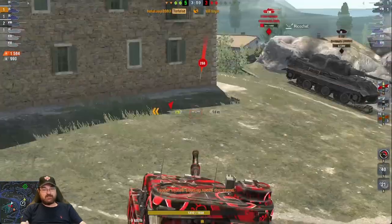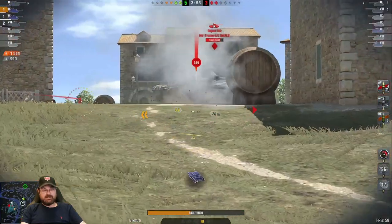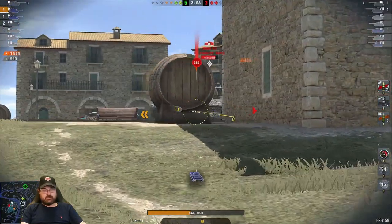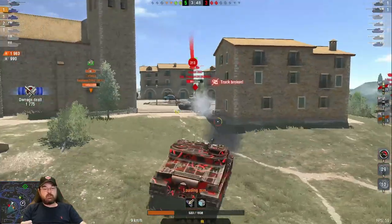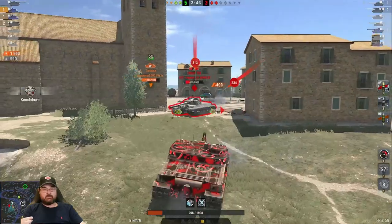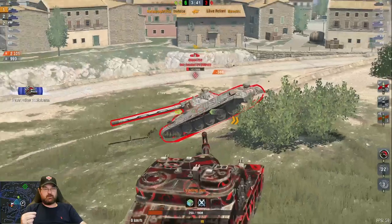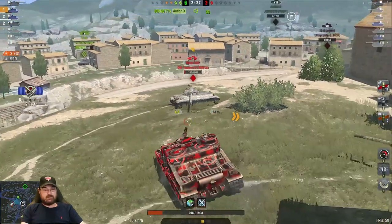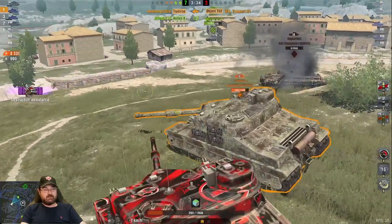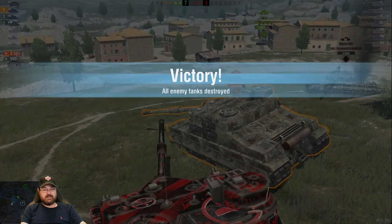Only two tanks left and we're just having a great time here. My toon mate is in such a good mood he's telling everybody to kill me because we were just laughing on the floor. You don't play the Tortoise like this generally, but you can — and that is the point. It is not the disaster that everybody thinks. This poor Object Star Chaser — what can he do? He can't do anything about it, and with that we do 2,331 damage, we block 990, and we get some kills to boot.